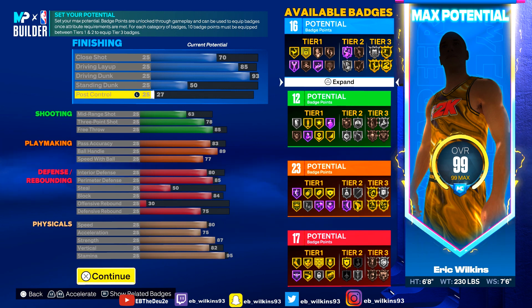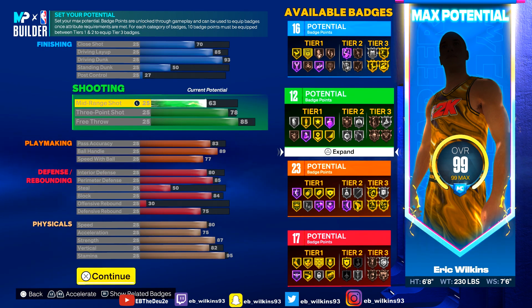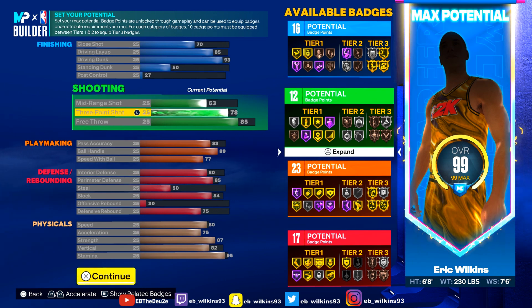Post control doesn't even matter — even though this is a LeBron type build we ain't got no post control. We got a 63 mid-range, but once your takeover starts going up and they leave you wide open, you can definitely knock down some mid-ranges with a 63. I've knocked down plenty of mid-ranges because your mid-range goes up as your takeover goes up. That 63 is good. Now the 78 three-pointer is probably the cheesiest rating on this player — people see my shot percentages and think I need at least an 84 or 83, but I only got a 78 three-pointer and I'll be making threes like crazy because I know that Rudy Gay shot to the tee.